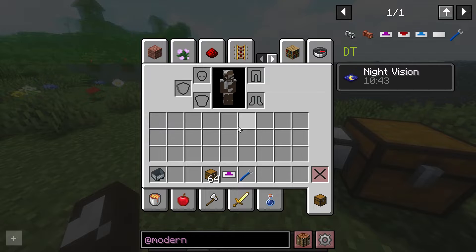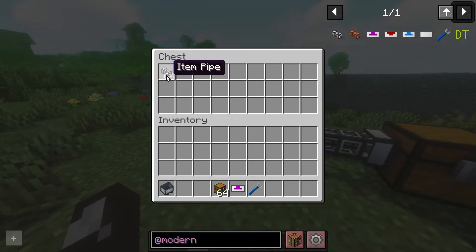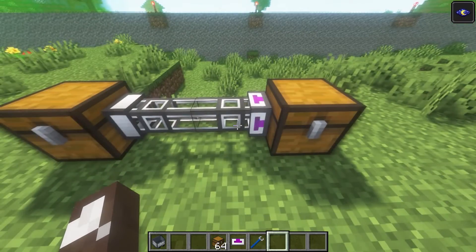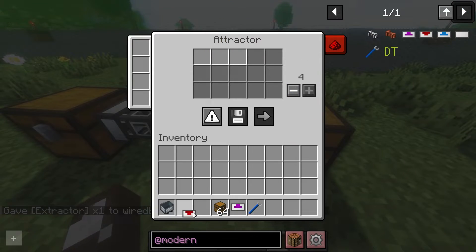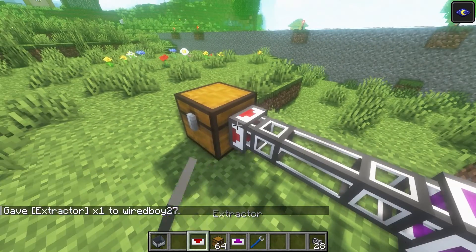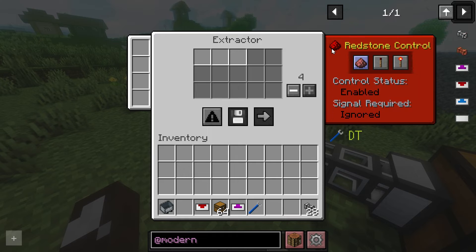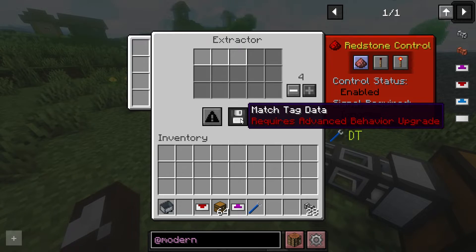Now we have a mod called Modern Dynamics. It adds iron pipes and fluid pipes. I've got some iron pipes in the chest, connected them up, and put this attractor here — you can actually see the items in the pipe. We can put in an empty whitelist so items are no longer coming out of the chest. You can change the stack size, and you can also automatically extract items. It tells you about the register and control status, with options to match various things.